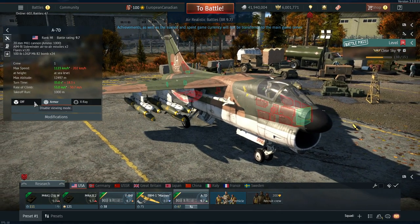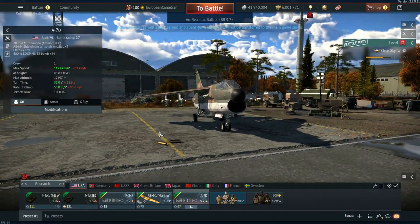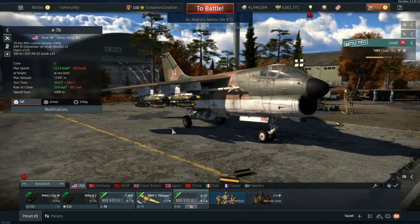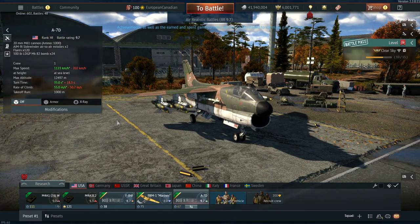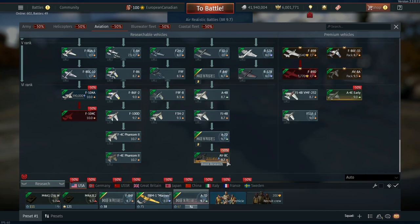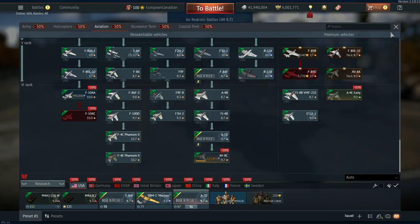The A7D, or Corsair II, is one of those vehicles a lot of people have been looking forward to — not just because it has a massive intake on the front, but also because it can carry some ridiculous ordnance and has access to a powerful engine and some cool electronics. The A7D is coming into the game at Rank 6, battle rating 9.7, sitting in the tech tree between the FJ-4B and the AV-8C. So if you're interested in getting the AV-8C, you should research it now, otherwise you'll have to go through the A7D to get it.